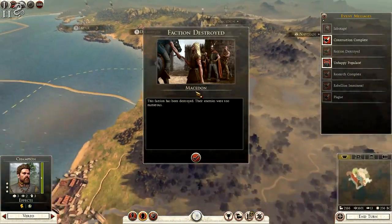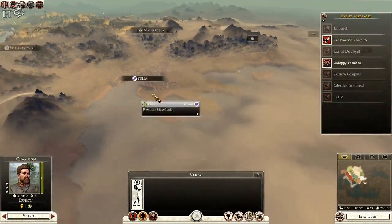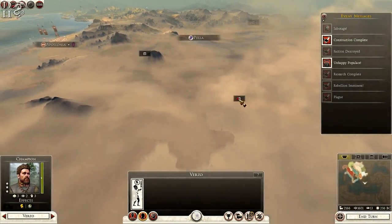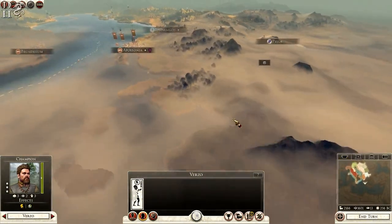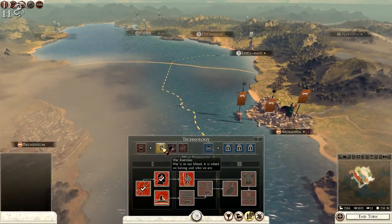Rebellion — damn it. The Maston are destroyed — my god! Athens must have wiped them out and taken Pella and Larissa. Athens has their own territory of course; I think Sparta is still going though. Oh my god, it's all mayhem at the moment.